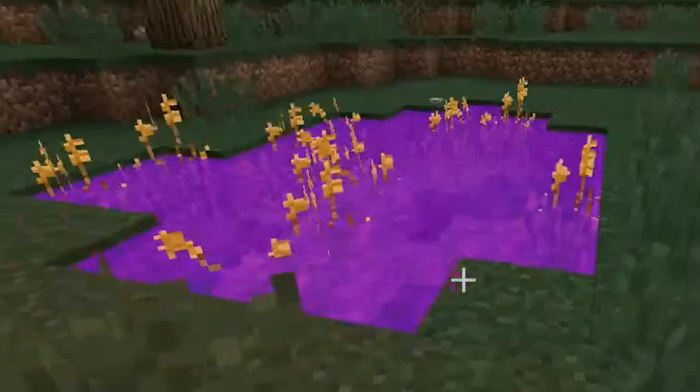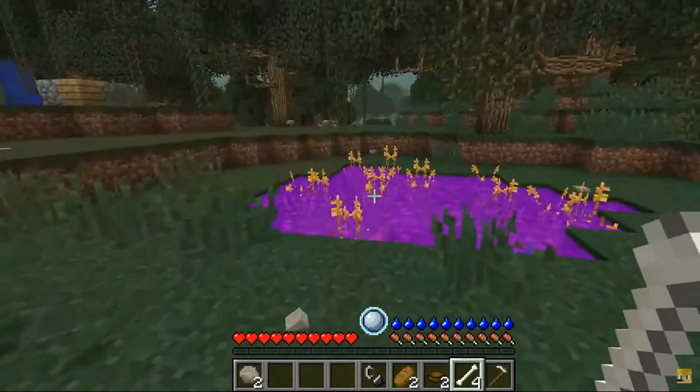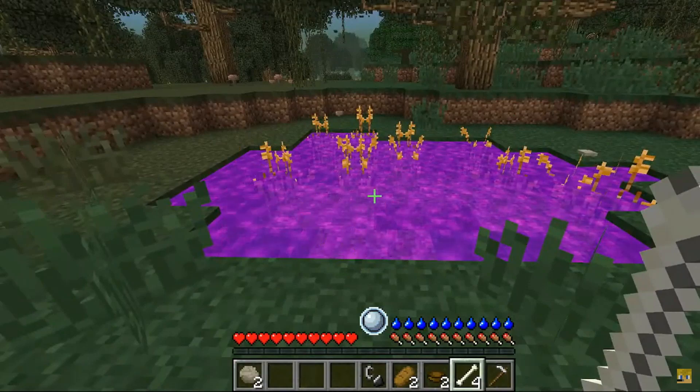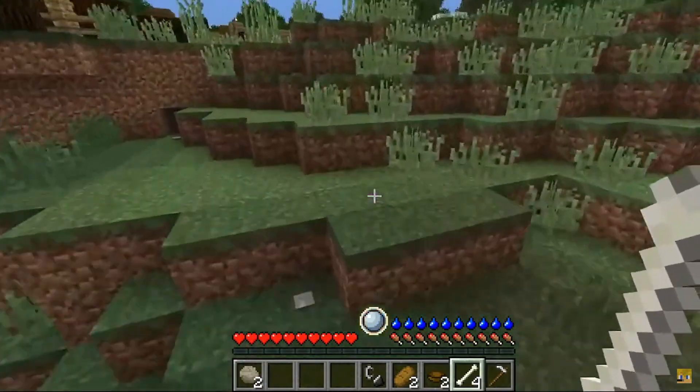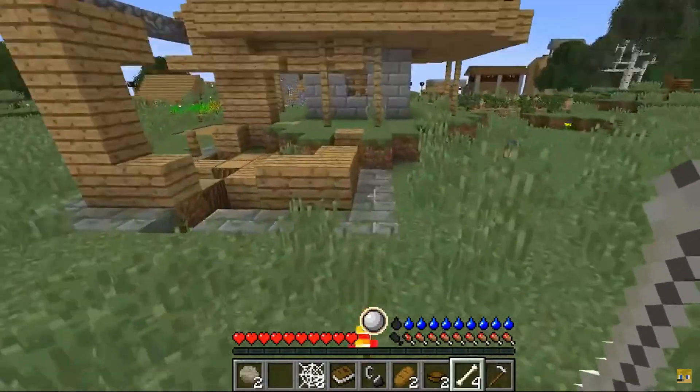A few moments later. There's nothing up here, okay. I don't know what that is but I'm scared to go in it. Looks like purple water. And if I know anything from Pokemon, purple is bad because purple is poisonous. So I'm not taking any chances. Ooh, a windmill! We found something peaceful that we can actually stay in now.